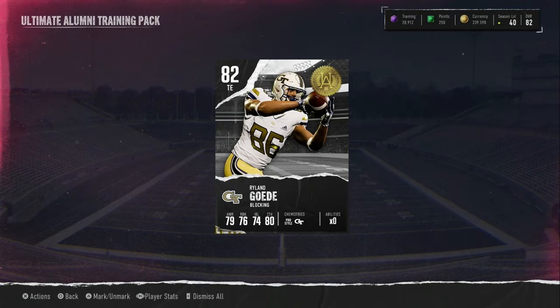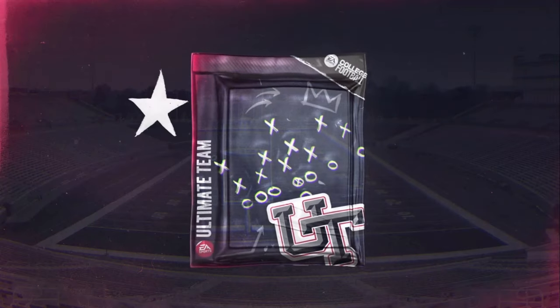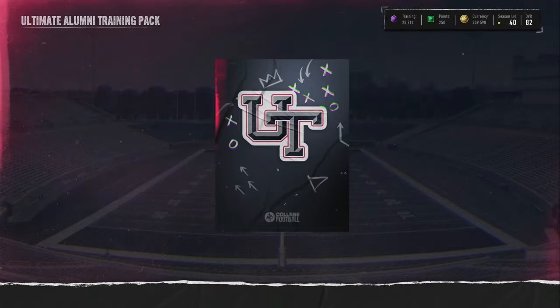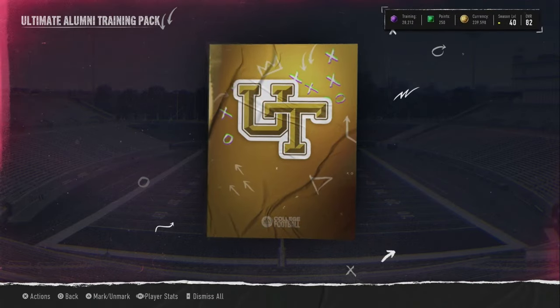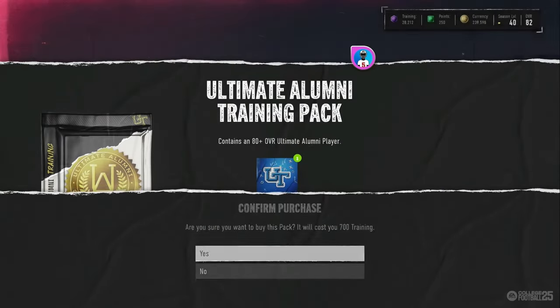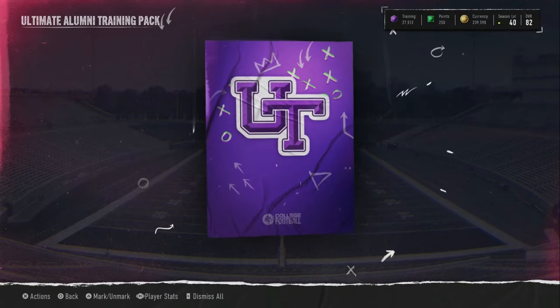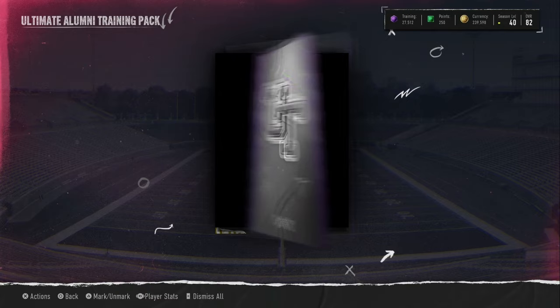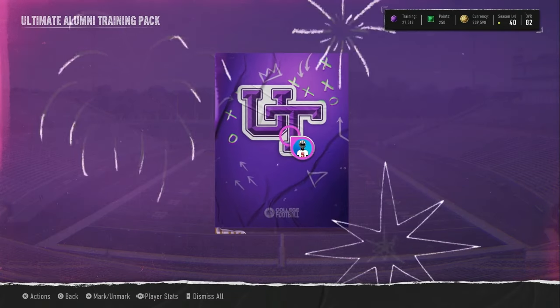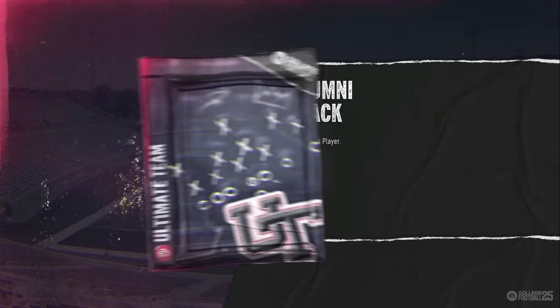We got a blue — an 82 tight end right there. We have 41 packs left for a real pull. We have a purple here — this animation takes forever. We have a Zion. People are clicking everywhere on my screen for some reason. We have another purple here — Joshua Farmer from Florida State. Pretty good right there.